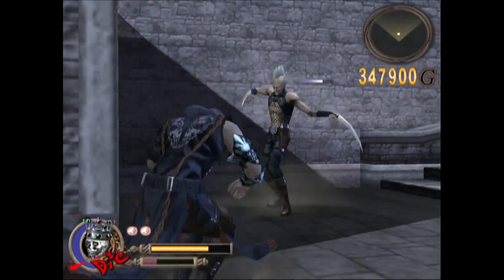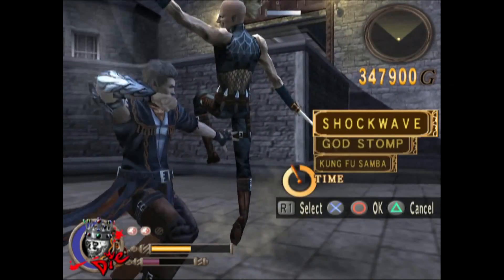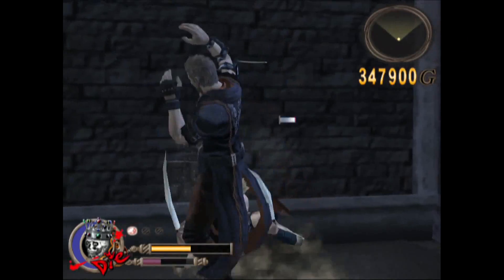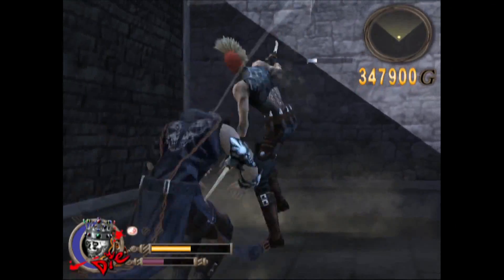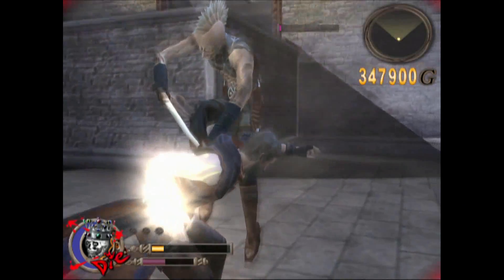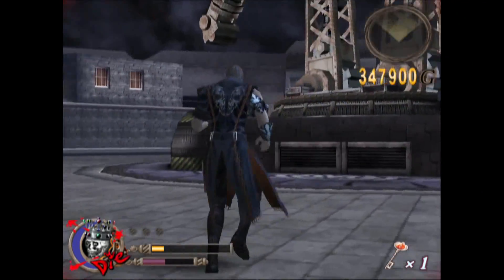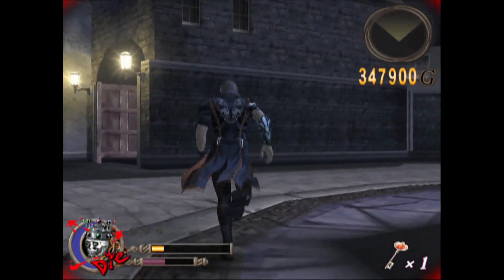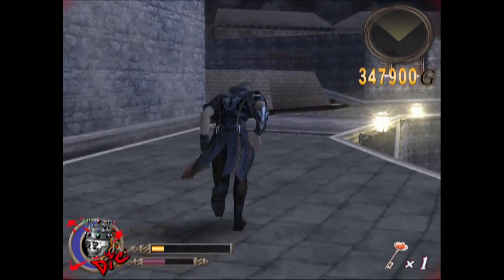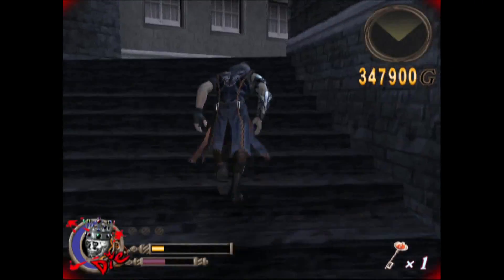A lot of times if there are ladders in an area, you can climb up and down constantly — the enemies will be busy climbing the ladders and you can get extra hits on them and pull a lot of bullshit. For some reason I decided to use a roulette on this enemy — maybe I'd died on him before. That enemy is not easy, so you may want to use roulettes. I don't think there's anything that hard immediately after this fight, so if you waste your roulettes here you won't be in huge trouble. Once you have the key, you can leave this area.